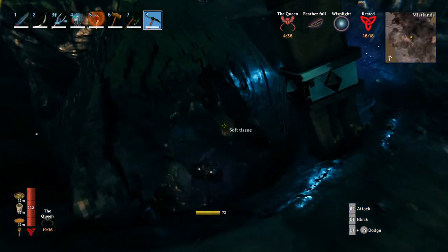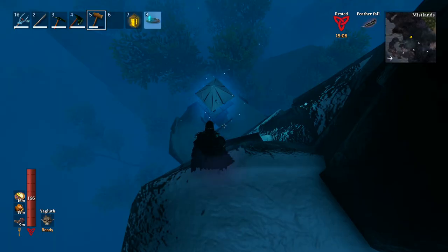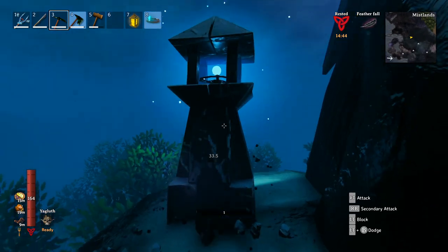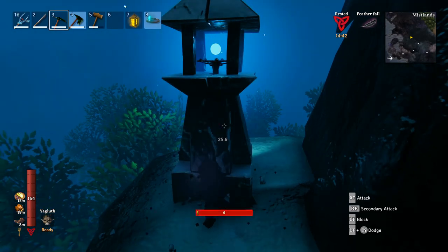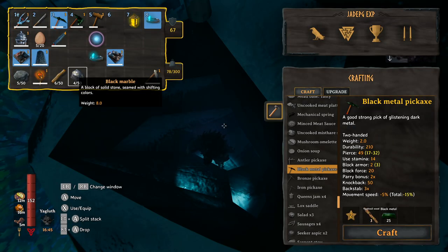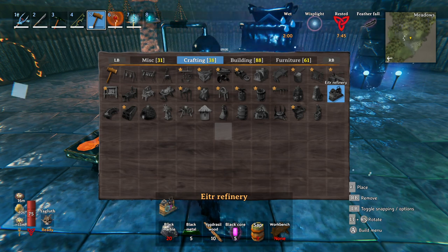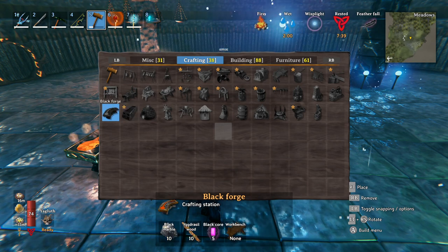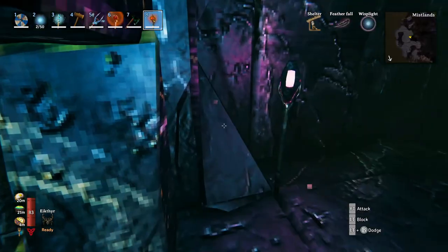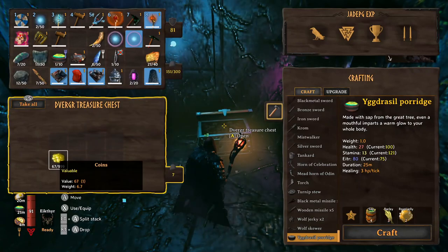Petrified bone is obviously the main source of black marble, but it does attract a lot of activity - you'll likely be attacked by seekers while gathering. If you're playing solo and not that confident, aim for the waylights: each one gives you 4 black marble when demolished. It takes a good few hits even with a black pickaxe; hit it from the top to get those 4 pieces. You'll also need black cores - not only for the refinery but also for the gowder table and the black forge.